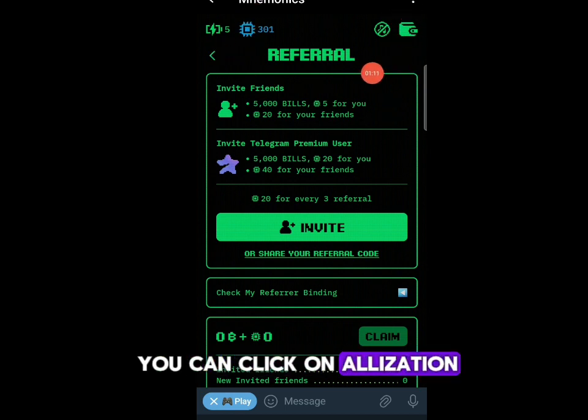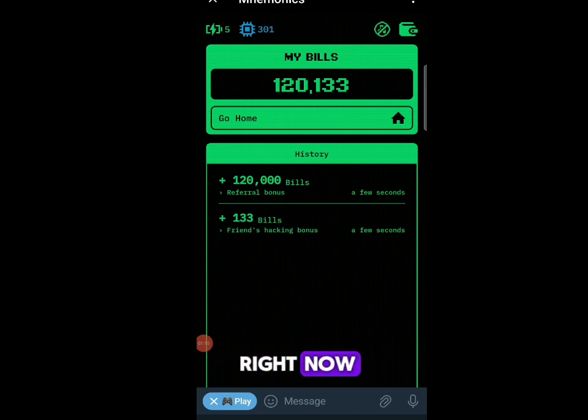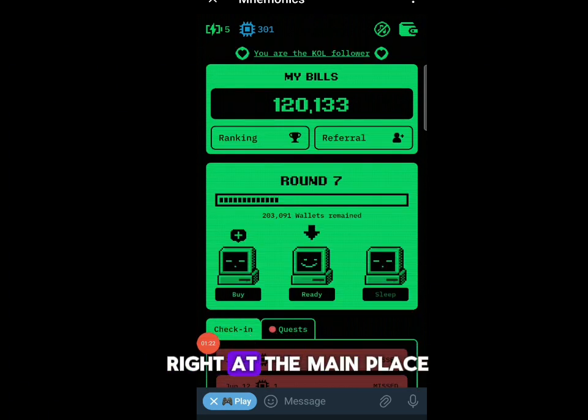You can click on the wallet section and you'll see that the wallet is not available right now. Once the wallet is available you'll be able to withdraw directly to your wallet.